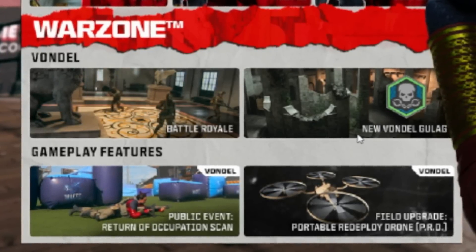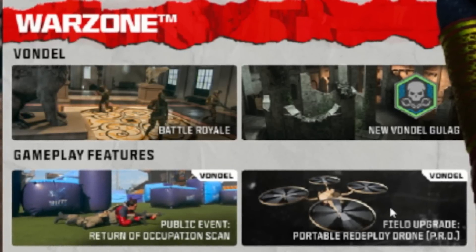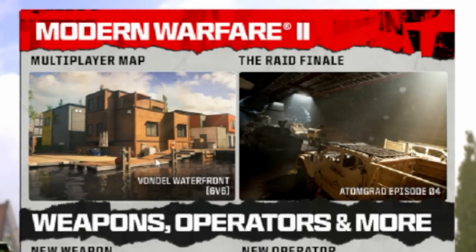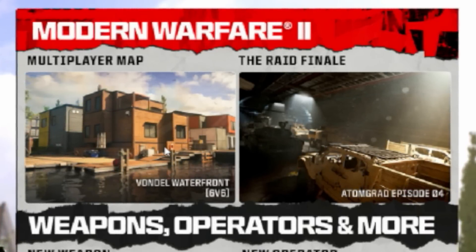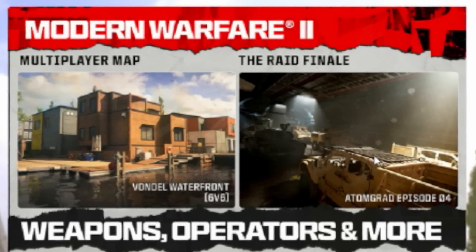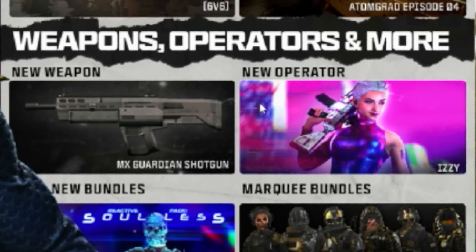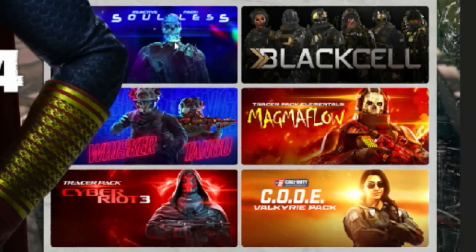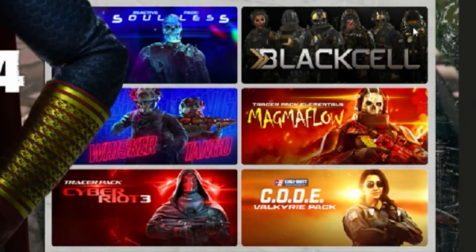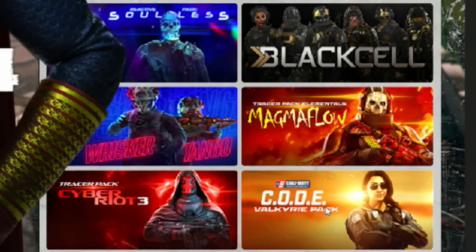For Warzone updates: Vondel is getting Battle Royale with a new Gulag. There are gameplay features, a public event, the return of Operation Scan, and a new field upgrade — the portable redeploy drone. For Modern Warfare 2 updates, there's a new multiplayer map that's part of Vondel — the water area. There's the new Raid Episode 4, with a new camo and animated camo to earn. There's the new MX Guardian shotgun, which is fully automatic, a new operator Izzy, plus several new bundles including Solus, cat operators, and Cyber Riot 3. There won't be a new Black Cell Battle Pass — that refers to the one already in the game.